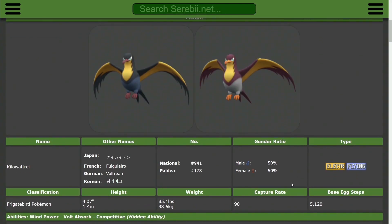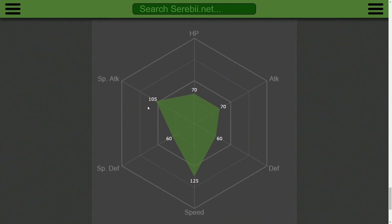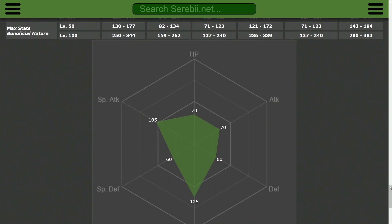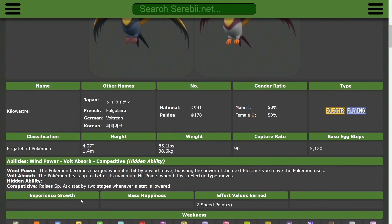Last but not least, we have Kilowattrel. Kilowattrel is not particularly bulky — in fact it's pretty squishy — but it has a very good Speed stat and a decent Special Attack if you want to run it offensively. What makes Kilowattrel so good is its ability set. Tailwind activates Wind Power, boosting your next Electric-type move, giving it quick offense right out of the gate. You can also use Volt Absorb to be immune to Electric-type moves, and Competitive is there if you predict your opponent will lower your stats. When I ran Kilowattrel with Competitive, any time it got Intimidated its offense became incredible — I literally swept a team with Kilowattrel alone.